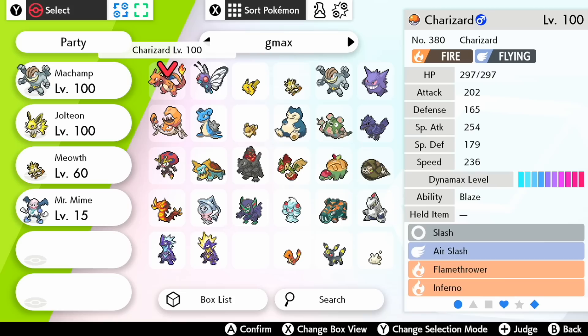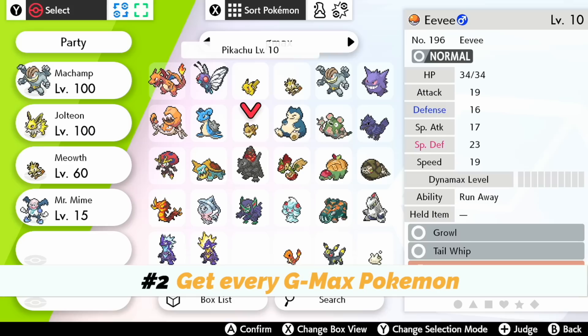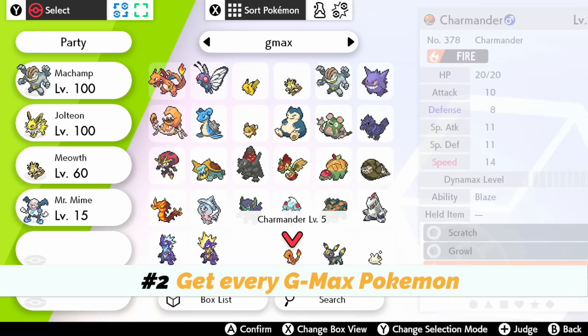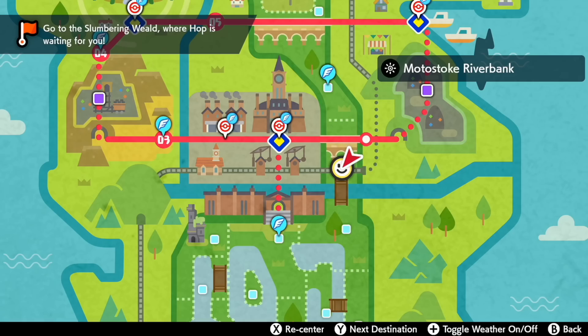Number two is to get every single Gigantamax Pokémon currently released in the game. Most of these — except for Pikachu, Eevee, and Meowth — are available right now because every single one is promoted in Max Raid Dens. You can catch all of these except those three, plus Charmander, Milcery, Umbreon, and Espeon with the Gigantamax factor. But the rest — boom, get them no problem. Extra credit if you have them all as shiny.